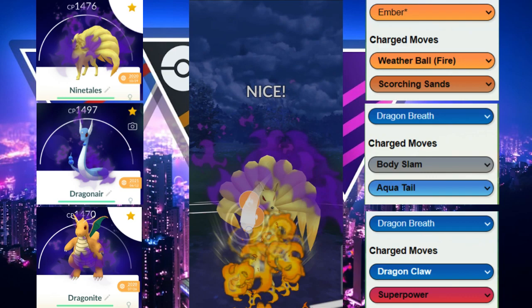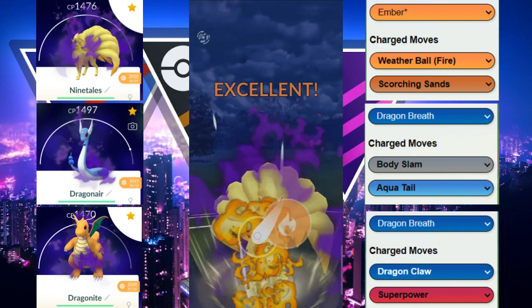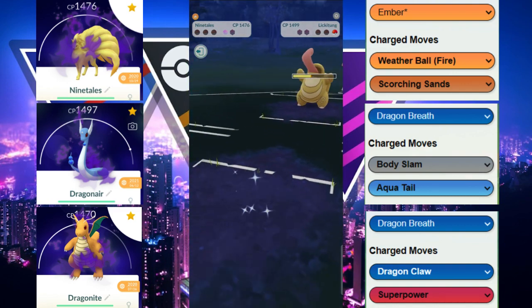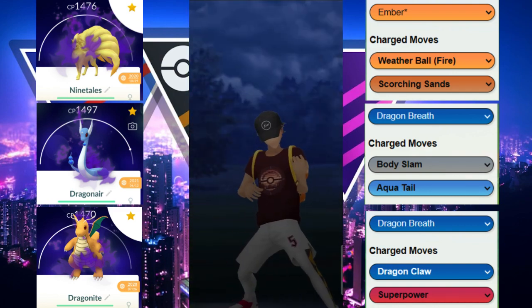This is looking like a GG. We get the Weather Ball off just to chip it away, but we know they still have a Pokémon in the back waiting. GG to our opponent — unable to come back from that.